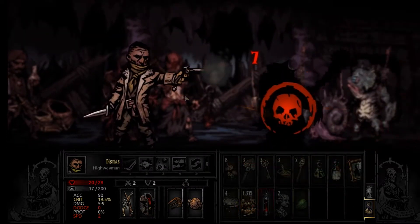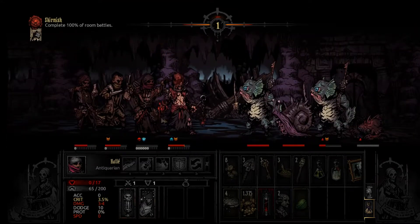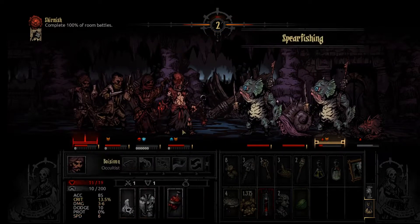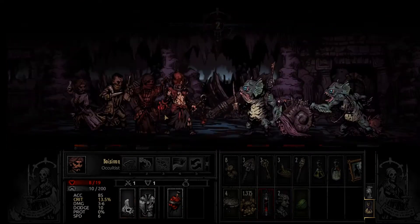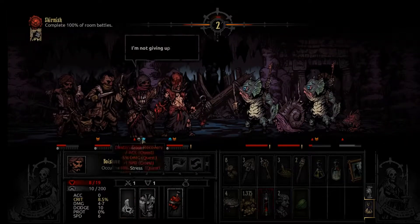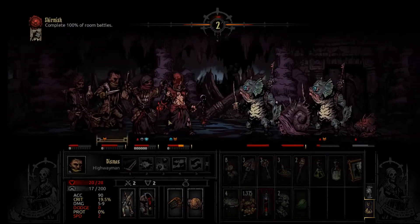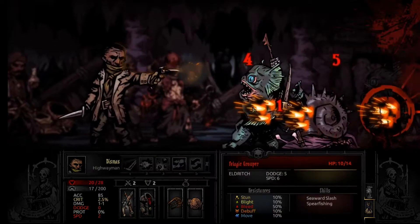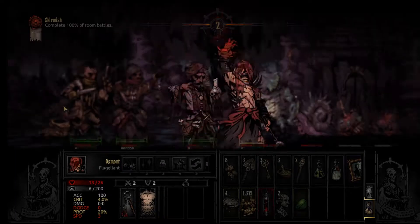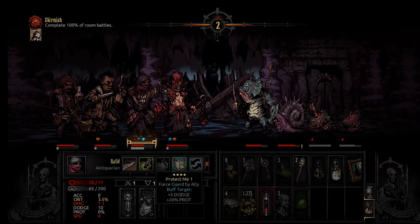We're gonna take out that guy because I don't want him healing people. You can't do that - gotta hit the flagellant! They crit my antiquarian. Don't you crit him - okay, that would piss me off. So we're gonna heal her first then start healing him. He just bleeds from everything. We're gonna AOE that guy - I think he had enough HP to survive the bleed. Whatever, we're fine, we're totally fine right now.